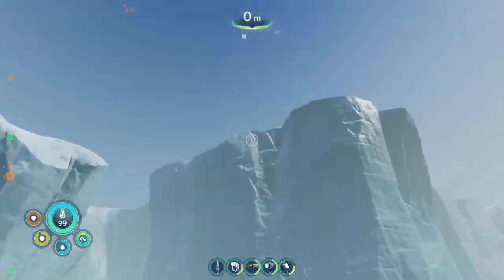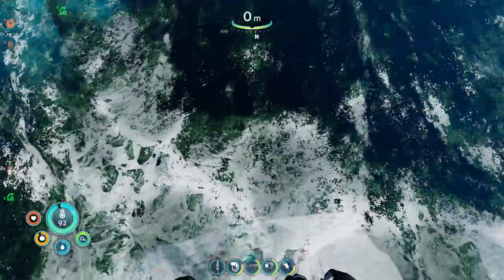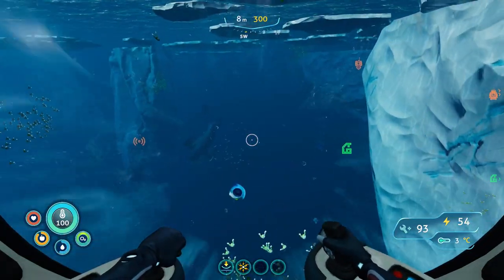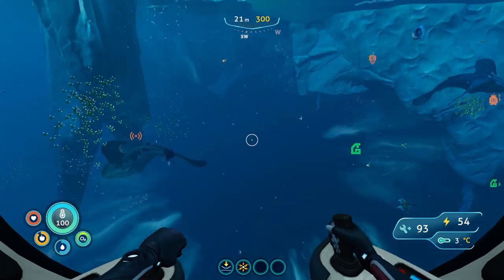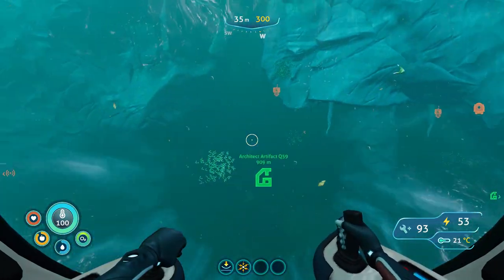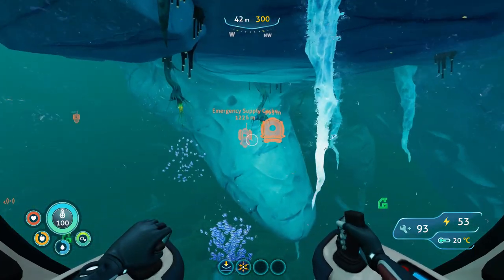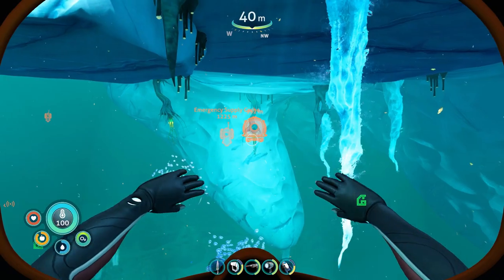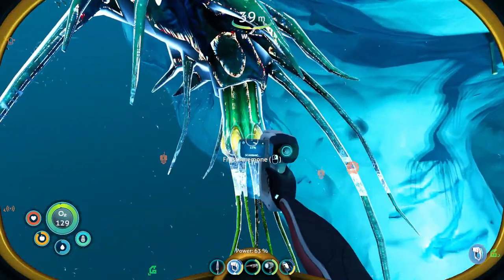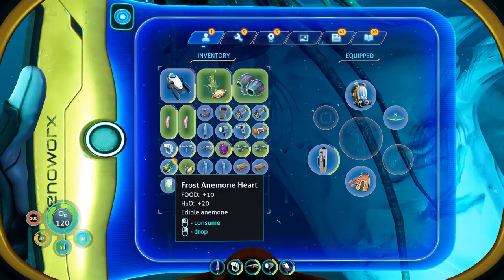Looks like the weather cleared up a bit. We should be able to see it from the surface — it's a large alien thing, ripe for scanning. These are brinicles, which are dangerous — don't get too close, they're super cold. Another thing we haven't encountered yet: Frost Anemone Hearts, which are really good — plus 10 food, plus 20 H2O, good way to stay hydrated on the move. Our food and water is topped off now.